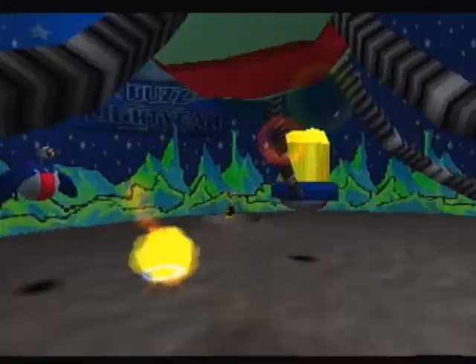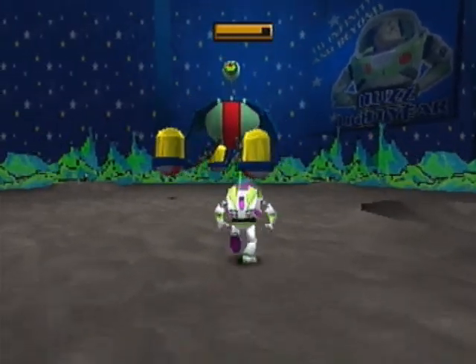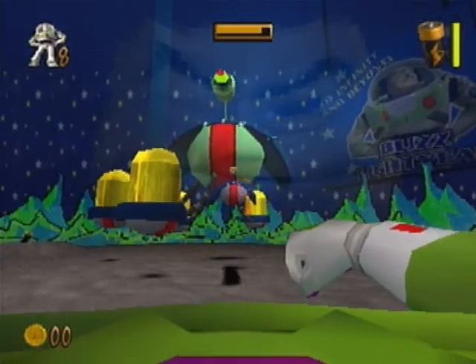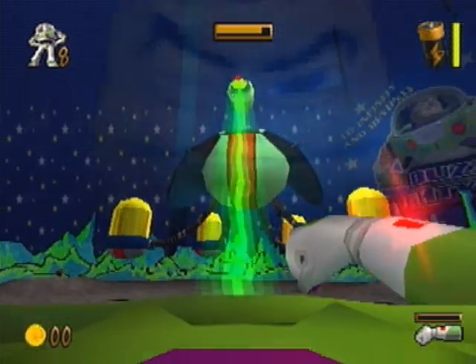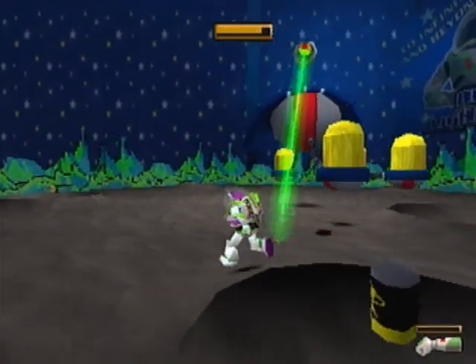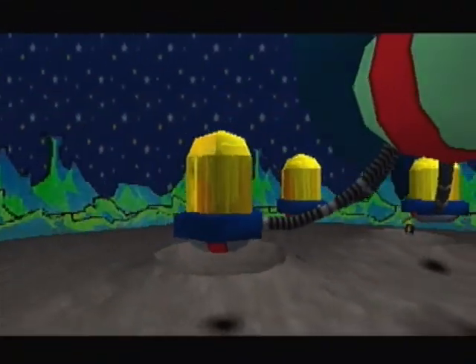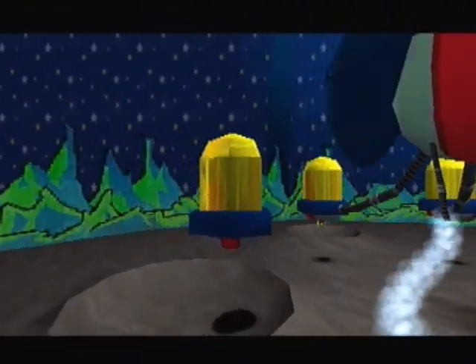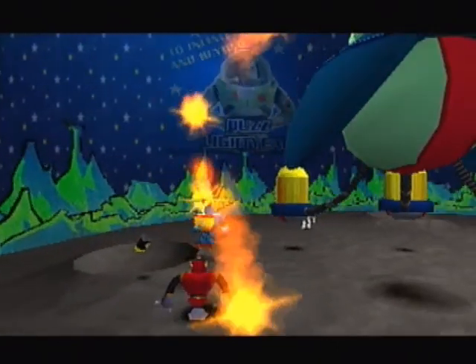We've got a mini orb or just a regular sized orb now so you can see how much bigger this Big Orb is. This is definitely one of the biggest enemies you're ever going to fight in this game, which is kind of cool since it's probably one of my favourite boss fights. I think it has an invincibility state just after whatever's been in the pod has been destroyed, so be aware of that.